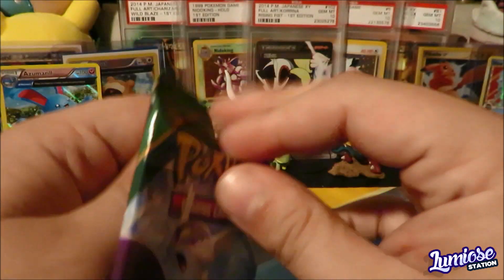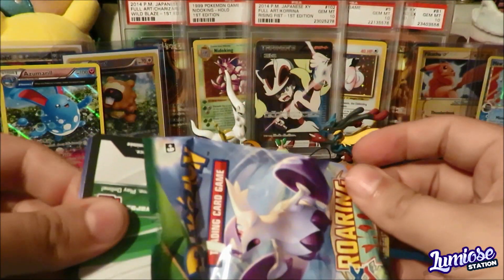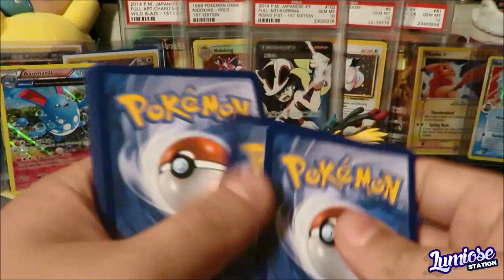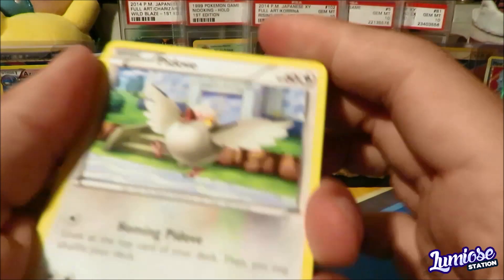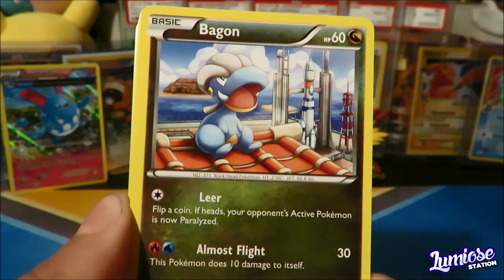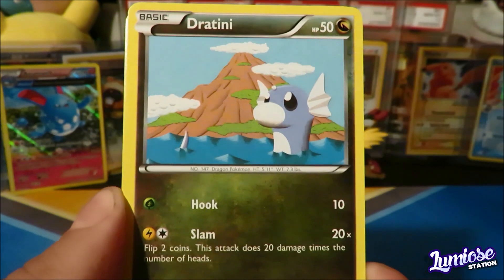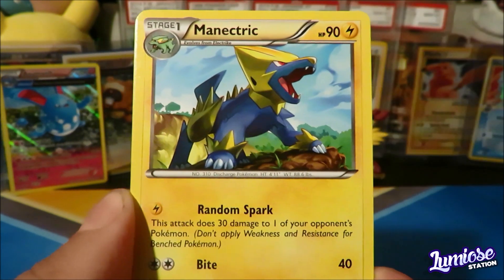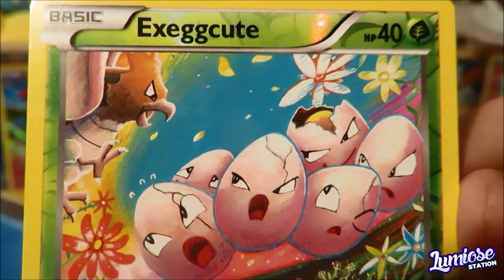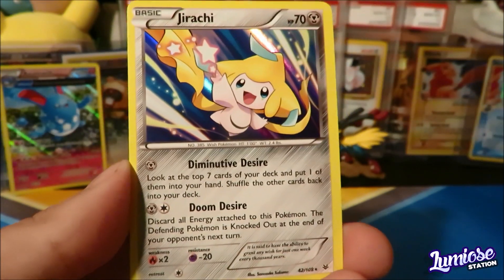Yeah, two Roaring Skies packs — we'll see what we can get. The code is facing the right way, so that's always a plus. Some of the Roaring Skies packs have the codes facing all different directions, which is kind of odd. Start things off with a Pidgey, a Pigeon, almost a Plank, Talonflame, Electric, Dratini, you've got mail, Manectric, Unfezant. Execute, fighting off a Spearow — look at that, Exeggcute, get away Spearow! And the rare is a Jirachi Holo.